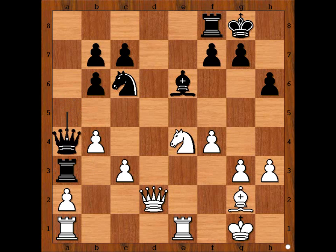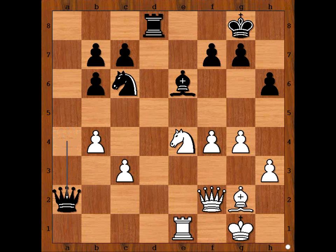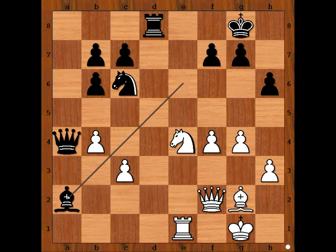Queen to a4. Black has strong pressure on the queenside. What is the solution for white? The solution is to attack on the other side — on the kingside. So we have g4, in order to play g5. Rook to d8 attacking the queen, queen to f2. Rook takes on a2, rook takes rook, bishop takes on a2. Queen takes on a2 would be a better move, but we have bishop takes on a2.